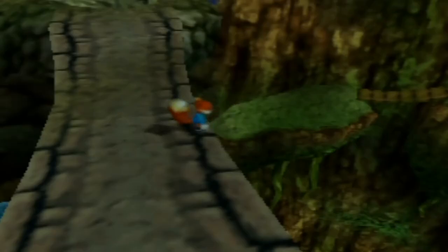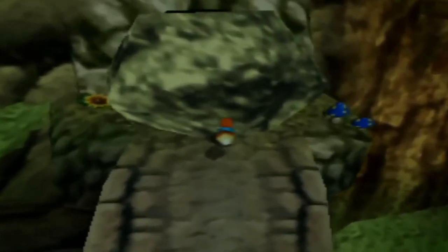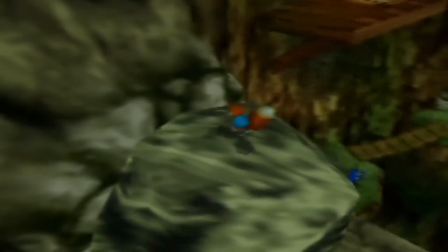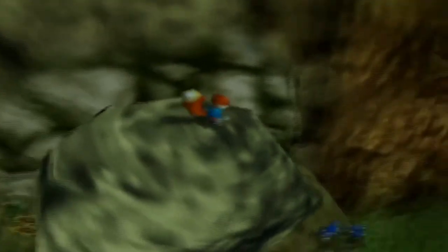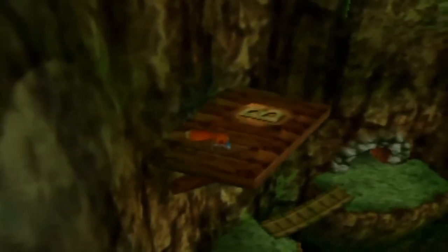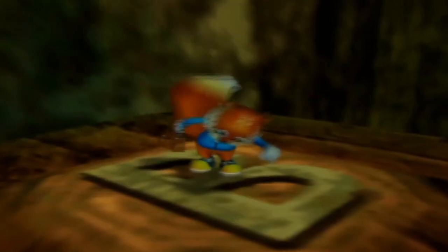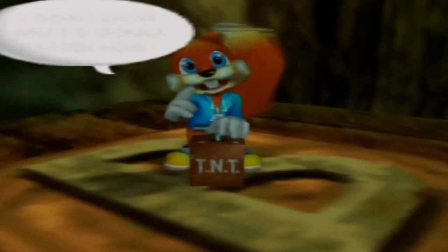Since that gargoyle is such a fat ass, he causes a rock slide and you're gonna have to figure that out as well. It's pretty easy though. All you gotta do is jump on top of that rock that just slid down the hill, then while you're on top of the rock jump over to a platform to the right and press the B button. Conker is going to magically have some dynamite appear on that context sensitive button and the rock is gonna get blown away.